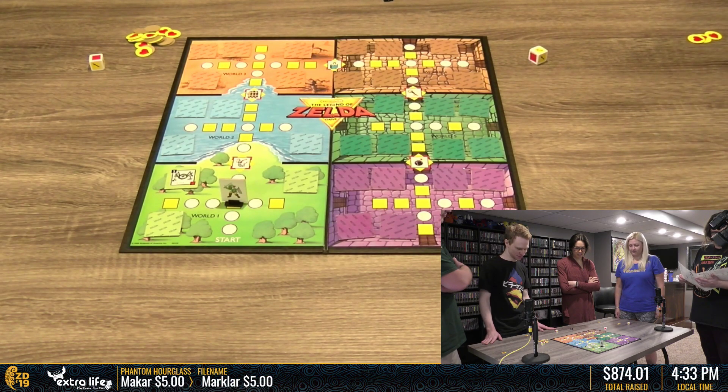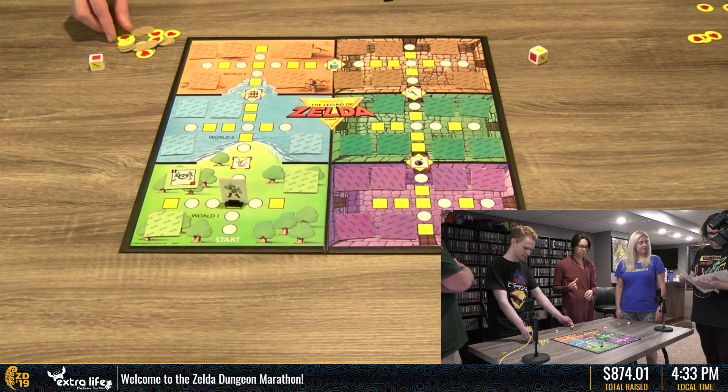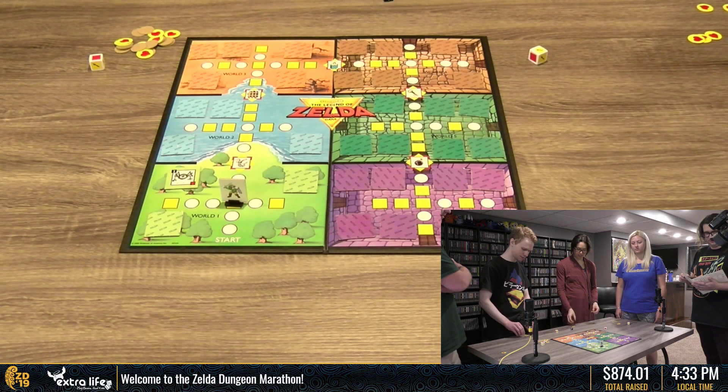So everybody that rolled an attack sword should get a heart. If your group defeats a monster that displays a heart, every player who rolled a sword takes a heart chip from the draw pile.